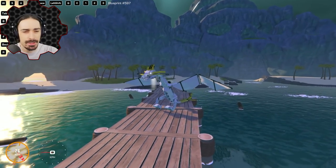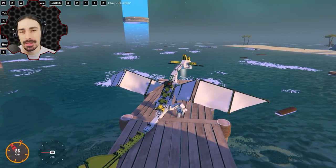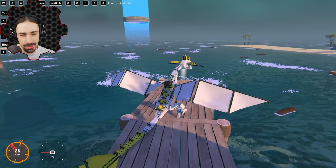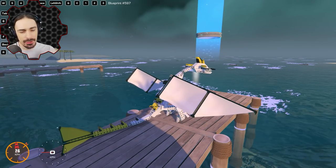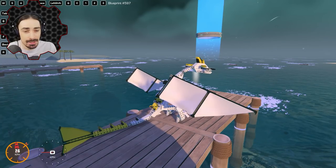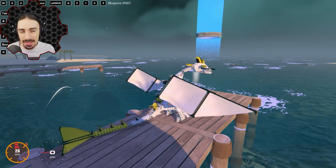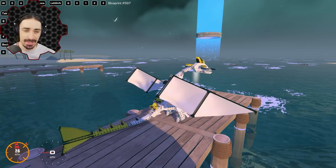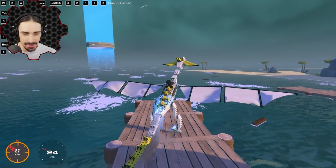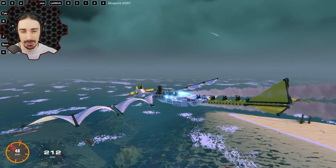Welcome back to Trailmakers — we're in the high seas once again. We're done with the main campaign and collecting artifacts, so it's time to experiment. Today I want to go as fast as I can with pure sail power only. This is essentially another addition to my attempts to break the sound barrier using various propulsion methods, and this time it's going to be wind propulsion.